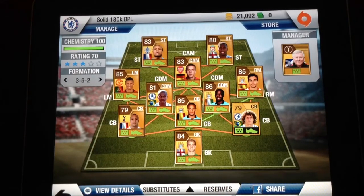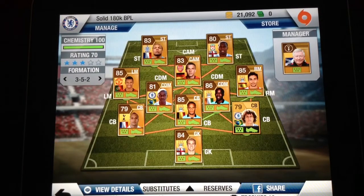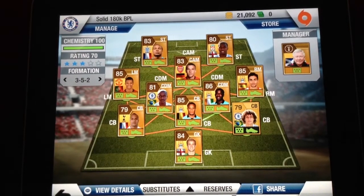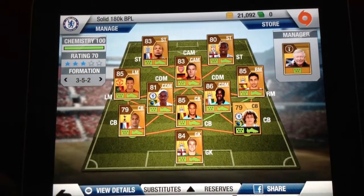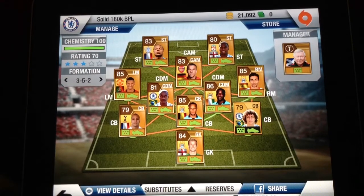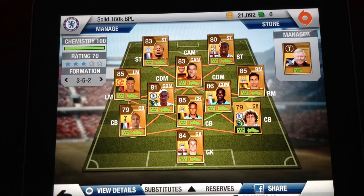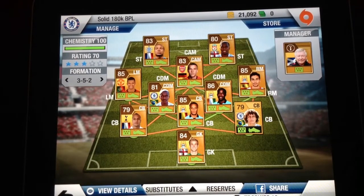So this is the team. It cost me 180k, but you can go out and buy, as I said, Walcott or Valencia — and they're really good as well, but you can tell the difference from Navas and Walcott or Valencia. I hope you enjoyed. Please comment, rate and subscribe. See you next time. Thank you.